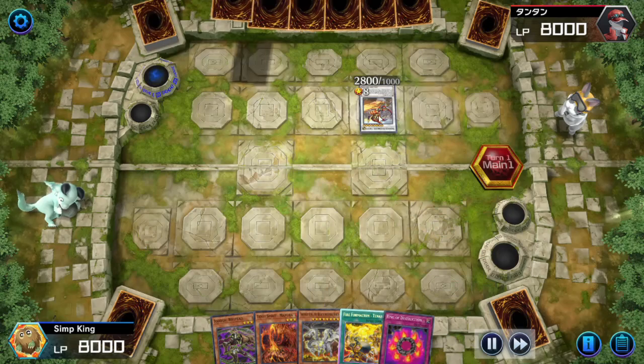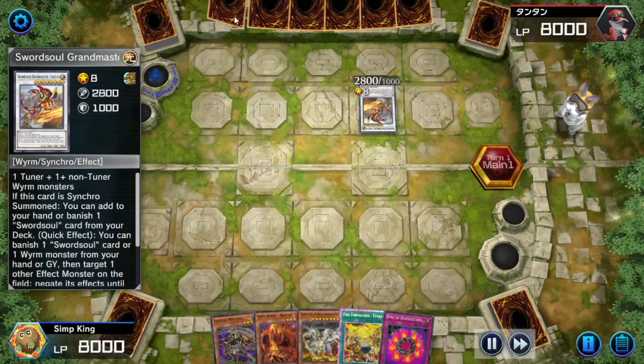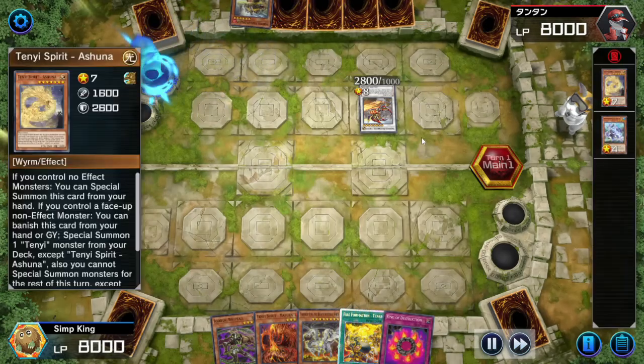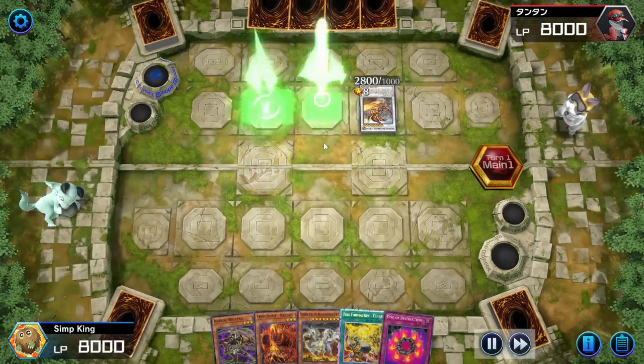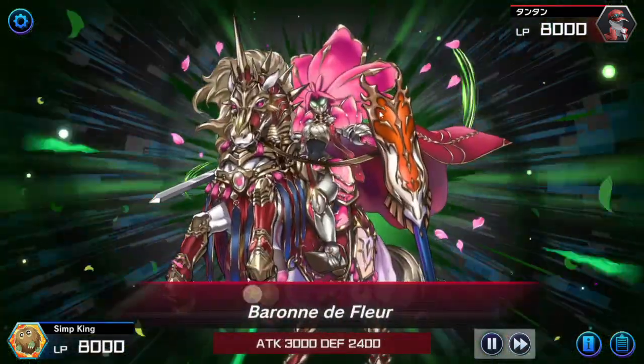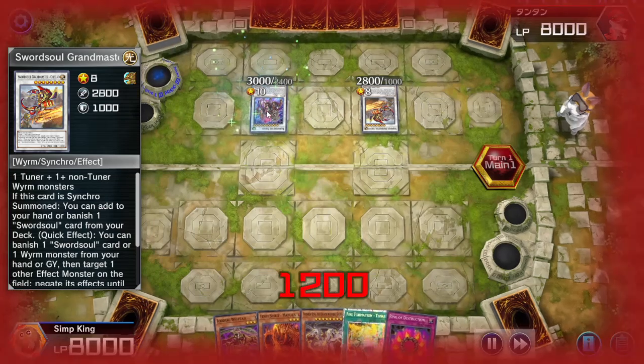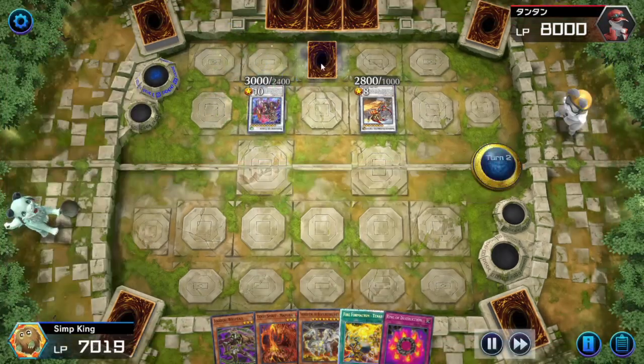Alright, opponent is playing Sword Soul. The typical Sword Soul combo with Mo Yi - we got a special summon and end with Baron de Fleur and a Sword Soul Grandmaster. That's got monster negate, omni negate, and a set backrow card.